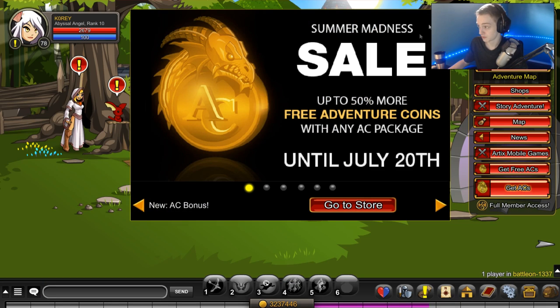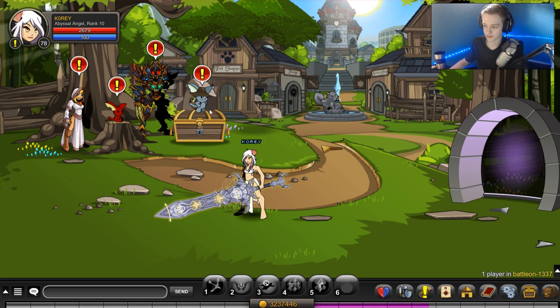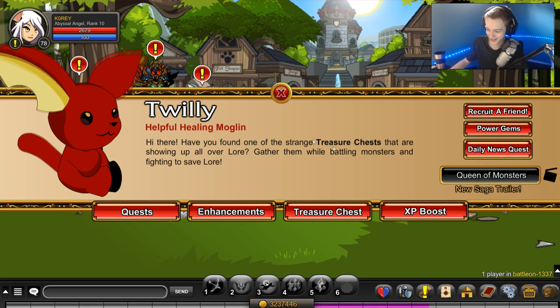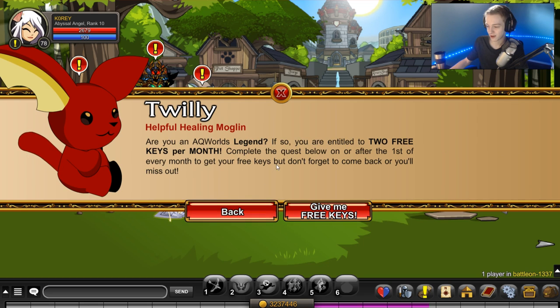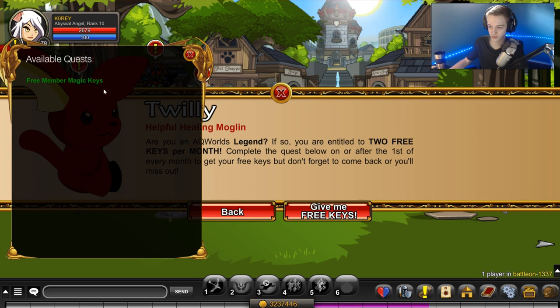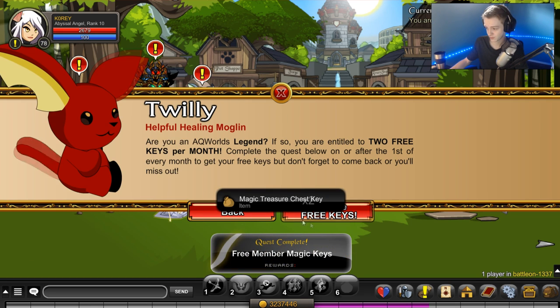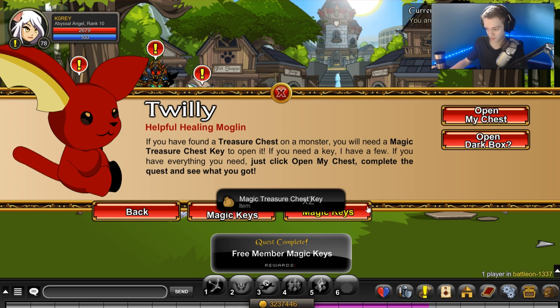Let's open them. So you get two keys every month — you guys know this. We do this every month on the channel, I don't really need to explain it. That's the wrong Twilly. Trader Chests — free kits, give me them. Now there are still a few items I want to get out of the Trader Chests that I don't have already. Definitely hoping to get those items.